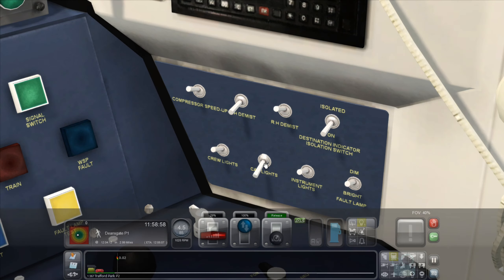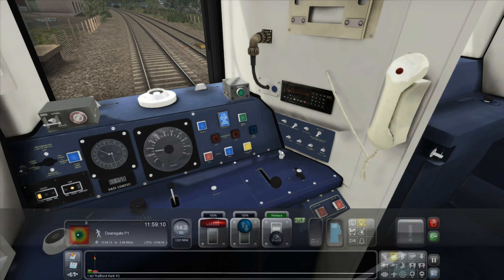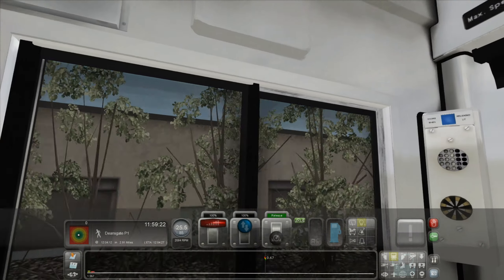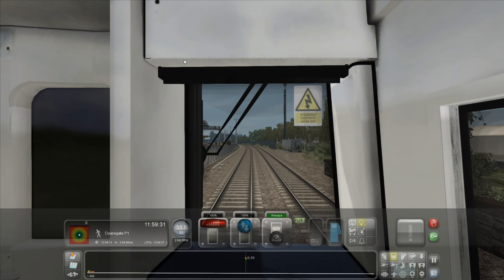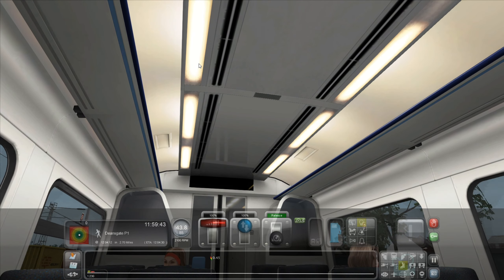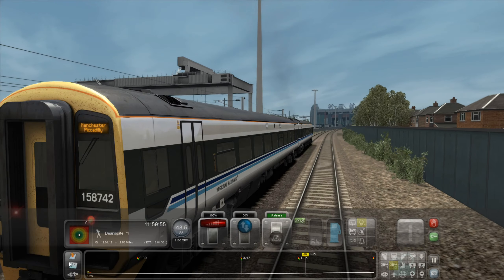So off we go. Let's see if we can put some cab lights on, or just instrument lights maybe. Oh no, that makes it harder to look at. I'm fine with them off. You push it away from me - that's the AWS reset. Do you open any windows? No. Max speed 90. There goes my mouse. So in here we've got a fairly detailed cabin. Doesn't look amazing, and you can't move around it, but you can move around in here which is nice. We've just got a two-car unit here.